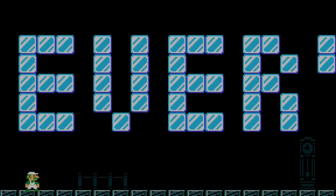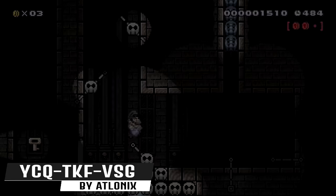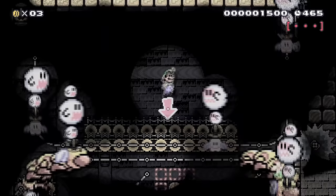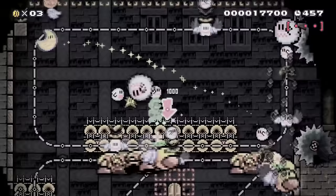Luigi has to find the mastermind behind all of this. He enters a terrifying room patrolled by giant wigglers with boo stacks on their heads. Luigi's goal is to move upward by finding a weak point in their security. He dodges these vicious foes long enough for Shadow the Spirit to bring him a superstar to grant Luigi invincibility. Luigi runs through all the enemies and defeats them.